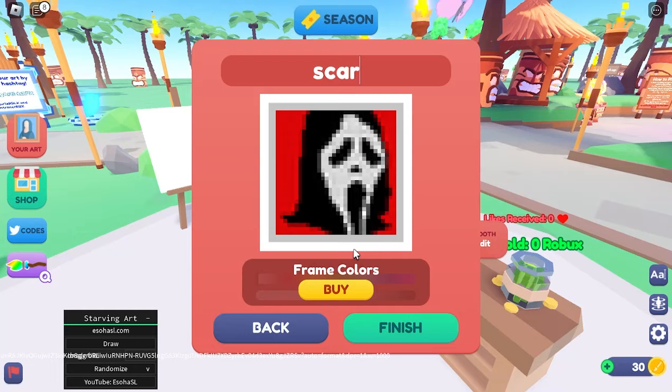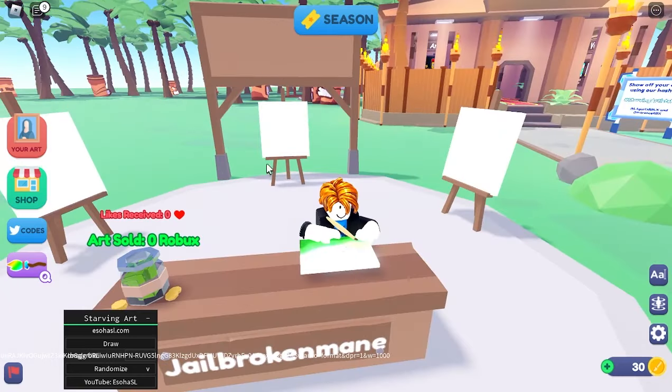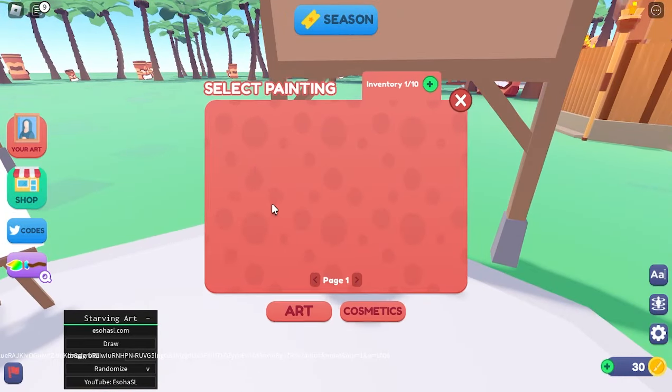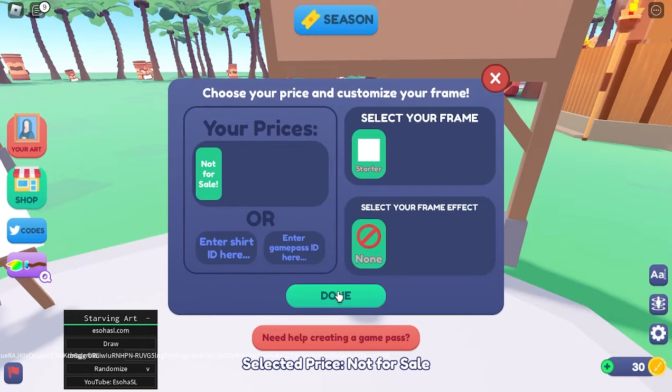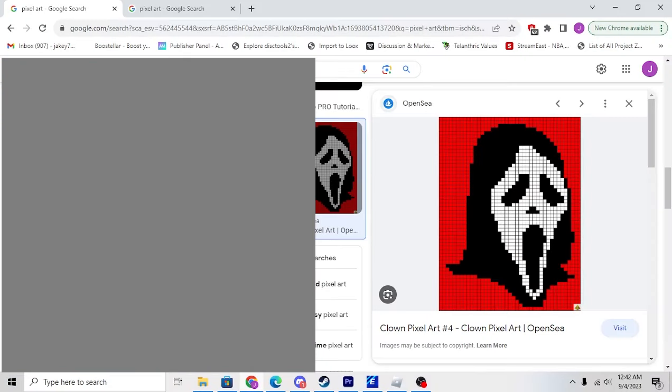Now we'll click Next and we'll name it 'Scar,' then boom — finish, submitted. There we go, you can come over here, add your art, and boom, it's there.